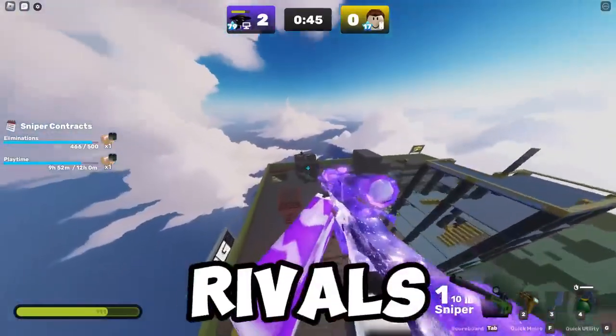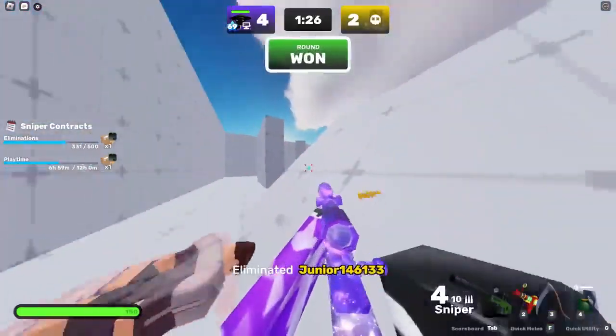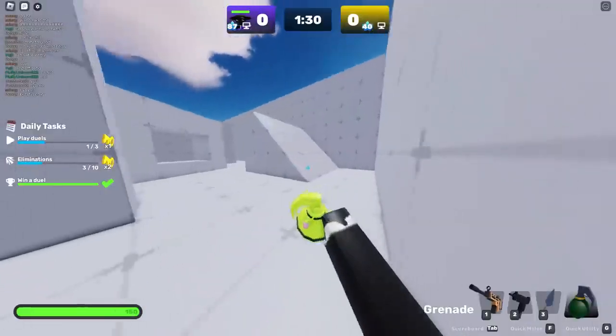These are 16 Roblox Rivals tips and tricks to outsmart your enemies. For number 1, we have a tip with grenade — it's called grenade jump.